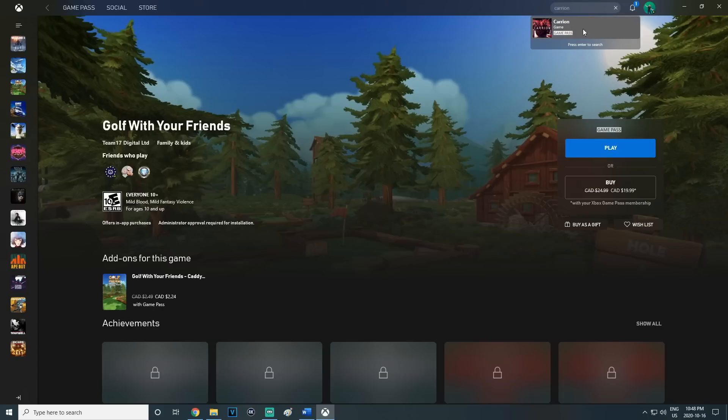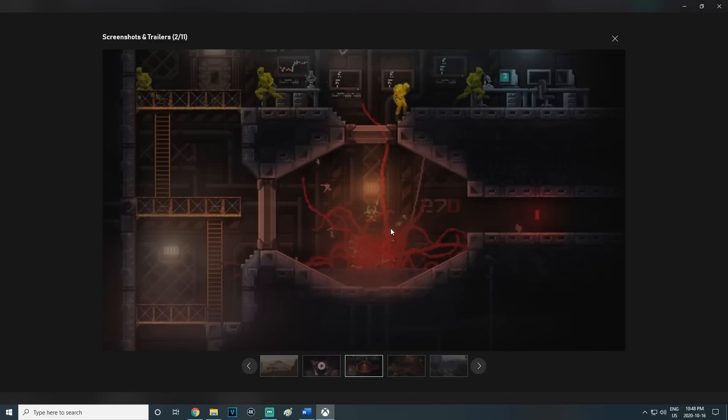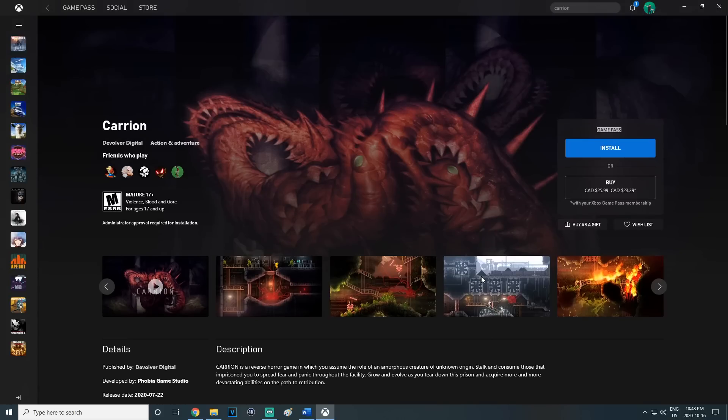Another game you can do twice — a lot of the Devolver Digital games you can do twice. You can do Carry On: Carry On on PC has a separate list from Carry On on Xbox, and you can grab a thousand in both. You could probably do both in the same day. If I forgot about a game, let me know in the comments down below. Tell other people about games you think are either really great on Xbox Game Pass or easy games that maybe I didn't talk about enough. What I'll try to do is for the rest of the couple of months until there's an updated video — when games get taken out or new games get added in, I will try to pin a comment letting you know about some of these new games. So scroll down and check it out.